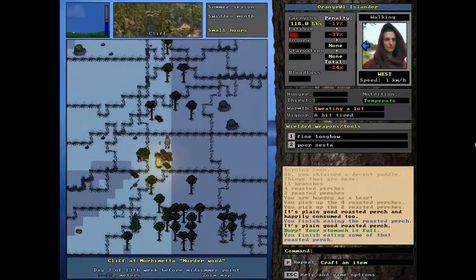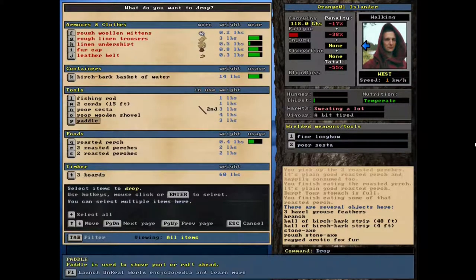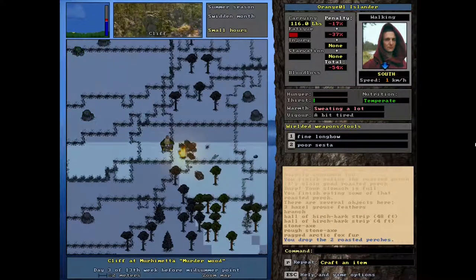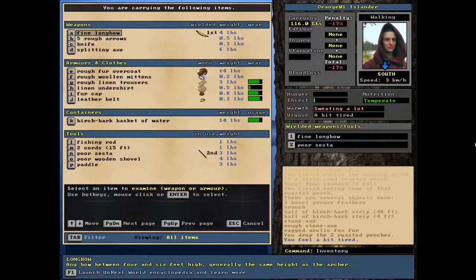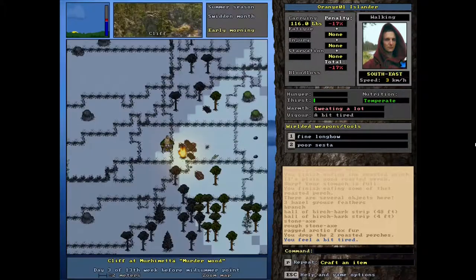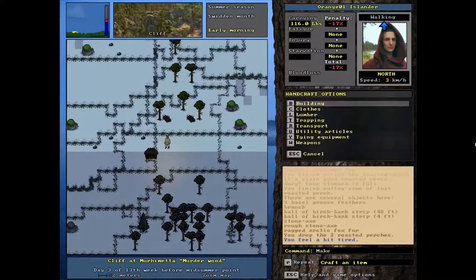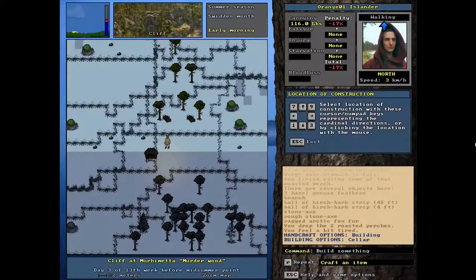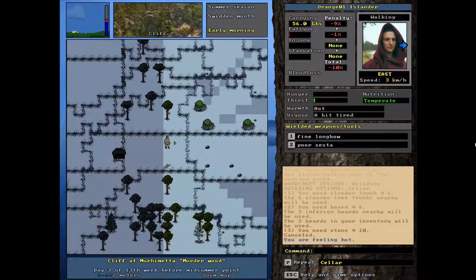Just like in real life, right? Okay, so we got our food there — that's great. We'll drop two of those and carry the rest. We're a bit tired, we'll just rest a little bit. I really like this game because I find it pretty relaxing. So now we've got ourselves a paddle. We could go out on the boat and go a lot further. But before we do that, what do we need to do to make the food storage — the cellar? Let's see — I need 10 stones.